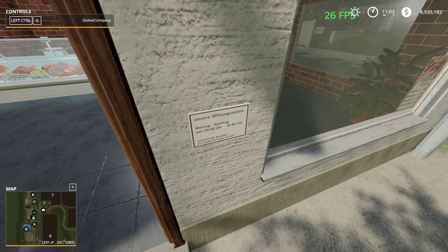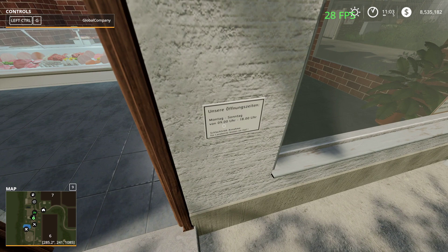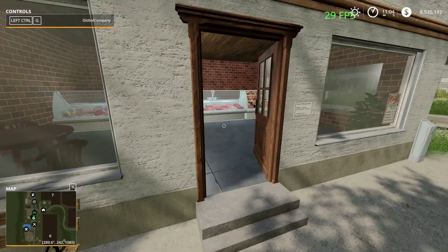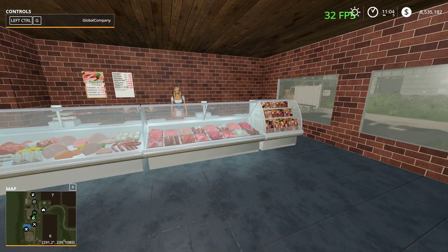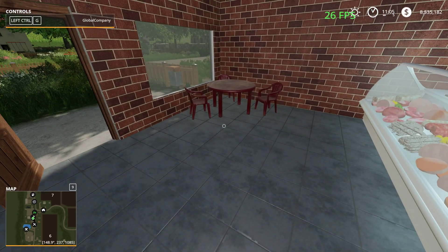Monday to Saturday, 9 till 6. And you can sell your meat here, I believe. Where's the meat sell point? It looks like you can sell it only in the farm shop - that's very silly.